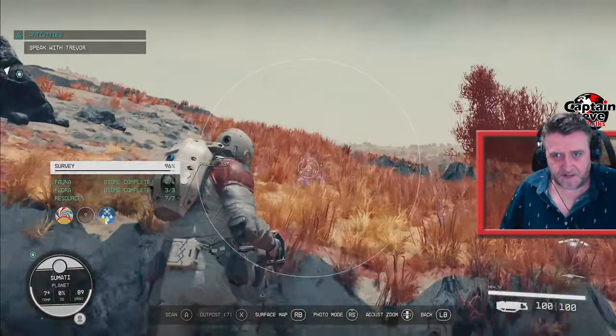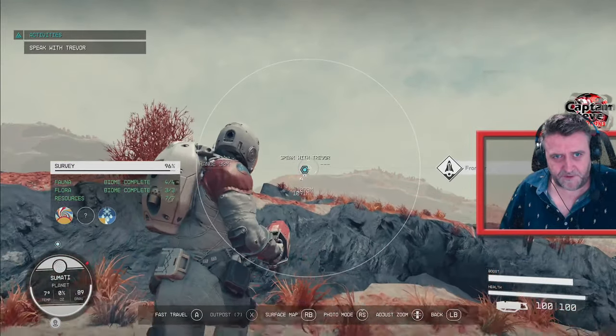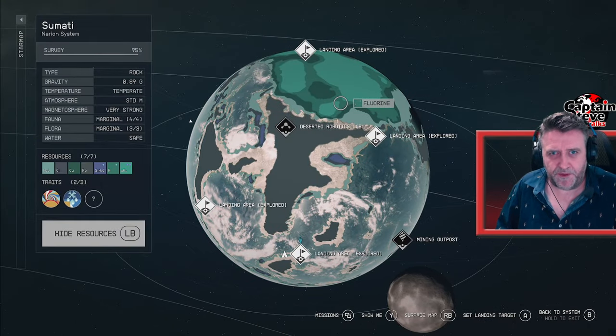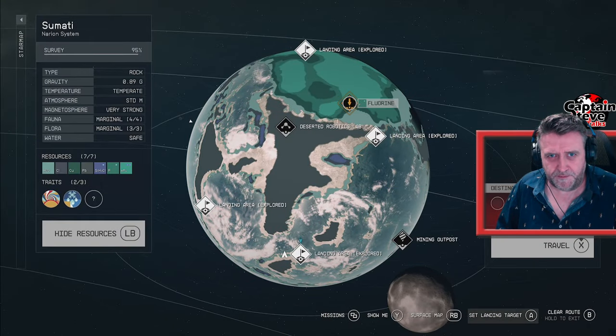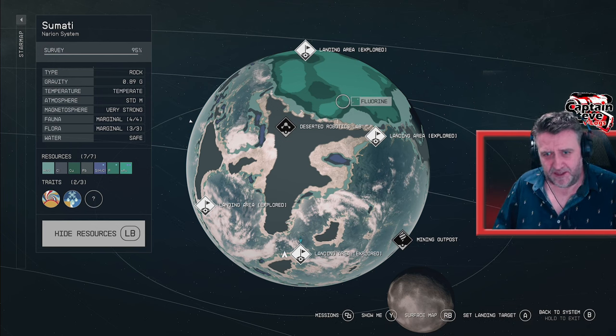Don't see anything to scan, nothing. So I think maybe let's fast travel back to my ship — we'll land somewhere else. Okay chums, well I think I'm going to go back to the frozen plains because I only explored there for a short while and I did it at night time. Let's go there then, people.